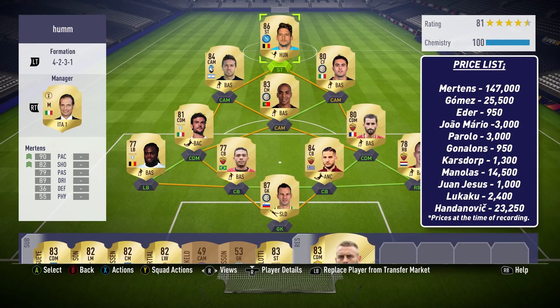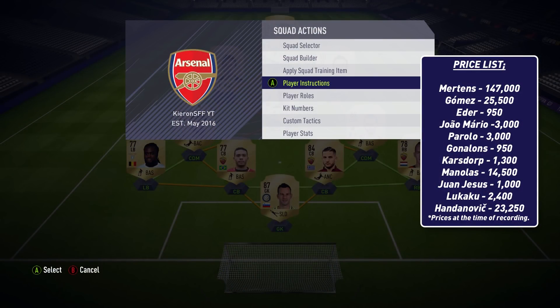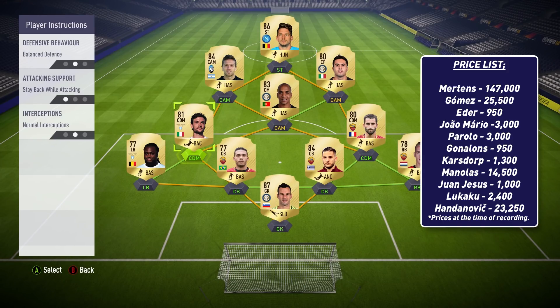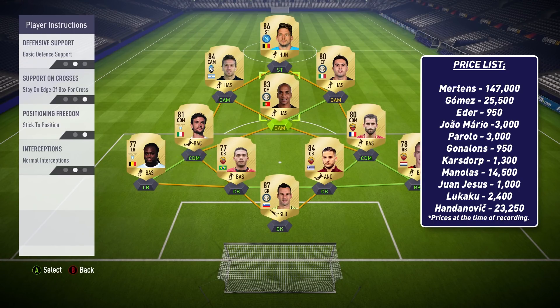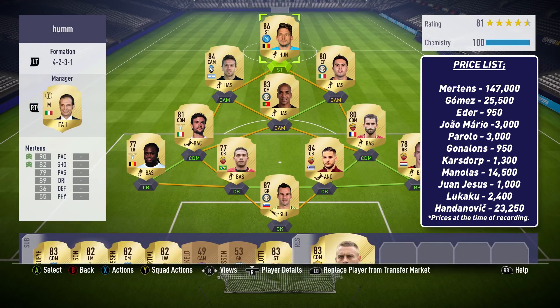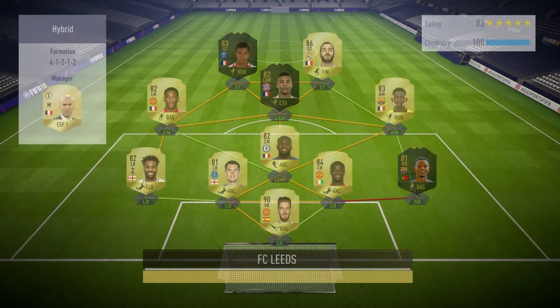Player instructions and custom tactics: custom tactics-wise, 60 pace and 40 passing — simple stuff, just what I normally go with. Player instruction-wise, I told the two DMs to stay back while attacking so they could protect the defence and anchor the team. The wide cams I told to stay forward, and Mertens I told to stay central and press the back line. So pretty much my whole defence sat back defending, which left my four attackers free to go forth and attack. Xiao Mario was pretty much back and forth, but that front trio I was very happy with.